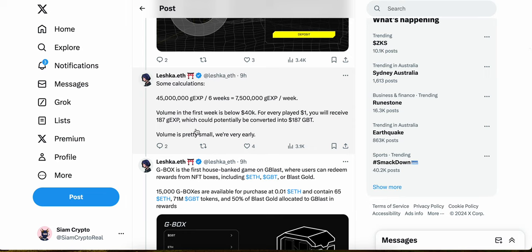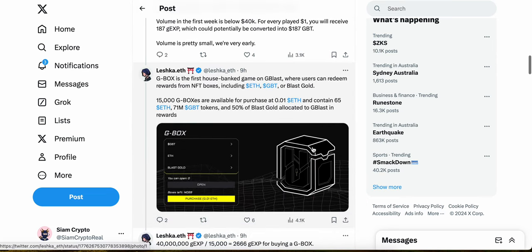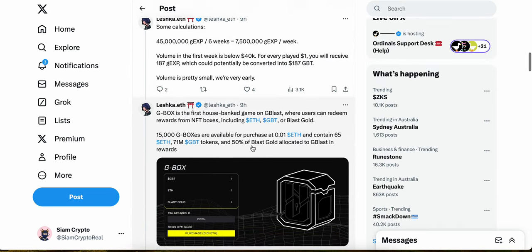For volume in the first week below $40,000, for every one dollar you will receive 187 GXP, which could potentially be converted to 187 GBT tokens. So for spending one dollar you get 187 tokens, plus you're farming Blast Gold — very, very good.